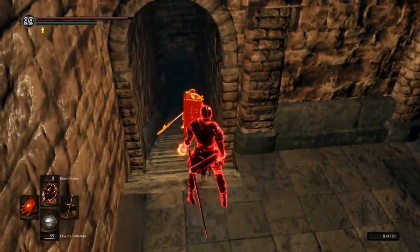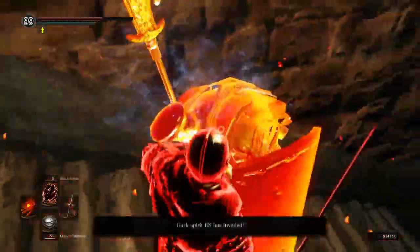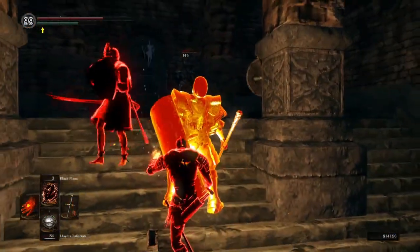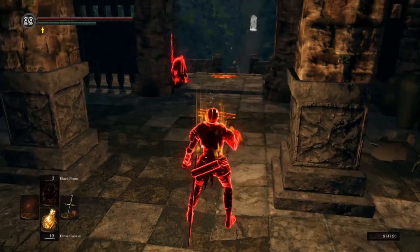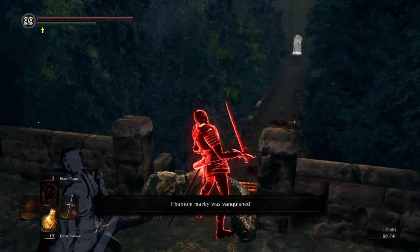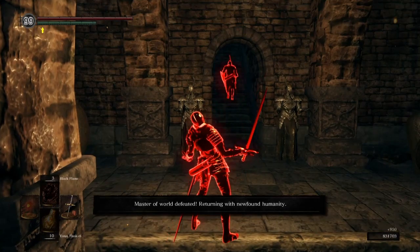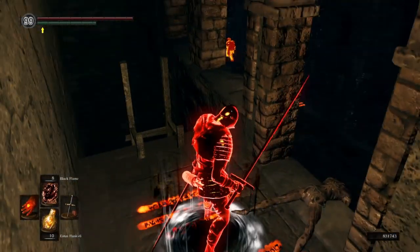Let's go invade Dark Souls Remastered and stop some nerds from making any progress in Sen's Fortress. Black Flame is gonna break this dude's poise and there is nothing he can do to stop me. Also, he has a fat roll, so I can roll catch him with Black Flame — easy peasy. I hit him with Lloyd's Talisman at the very start, so he's never gonna get a chance to heal. The host has decided to just run off into the level alone to try and make progress — which is actually how they make the most progress, by splitting into different groups and making us hunt them all throughout Sen's Fortress. All night.